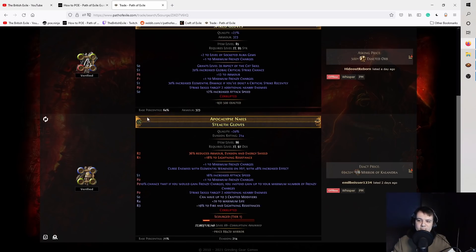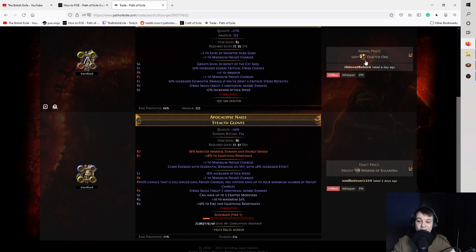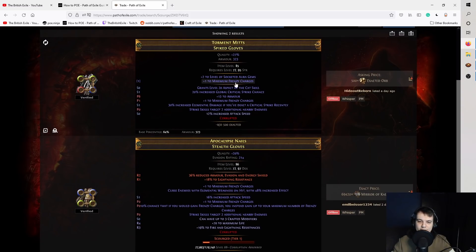Let's take a look at the market real quick. There's only two pretty much expected and they're offline. We've got one for 500, which is just plus one frenzy. We have plus two auras on there, which isn't too important. Just as you can see, these are similar to the rolls that I have on my gloves. 500x sounds about right because this is very, very hard to hit and it will just boost the DPS of most builds insanely high that are frenzy stacking. Pretty good gloves there.